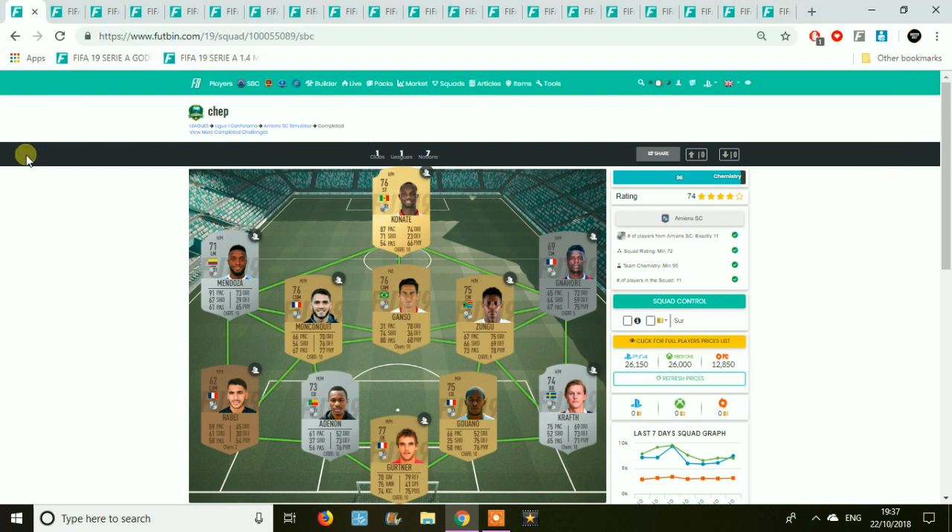We're going to be using Futbin — a great little site where you can look at the prices to complete these SBCs. We've got all of the teams up and I'm going to talk you through each of the teams and things to look out for.